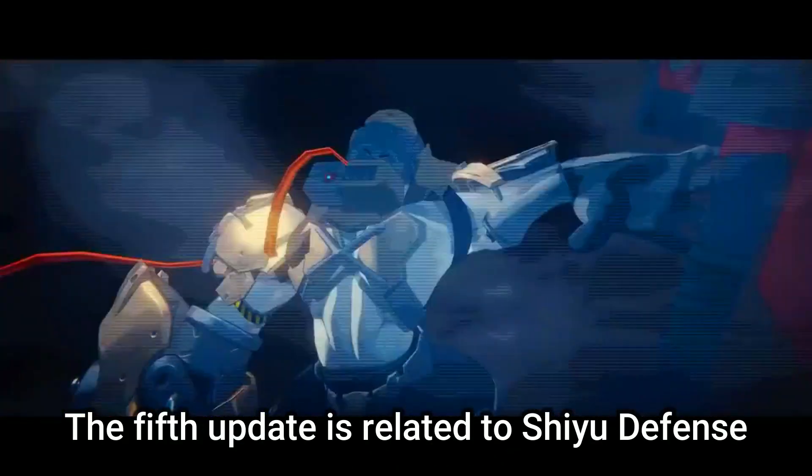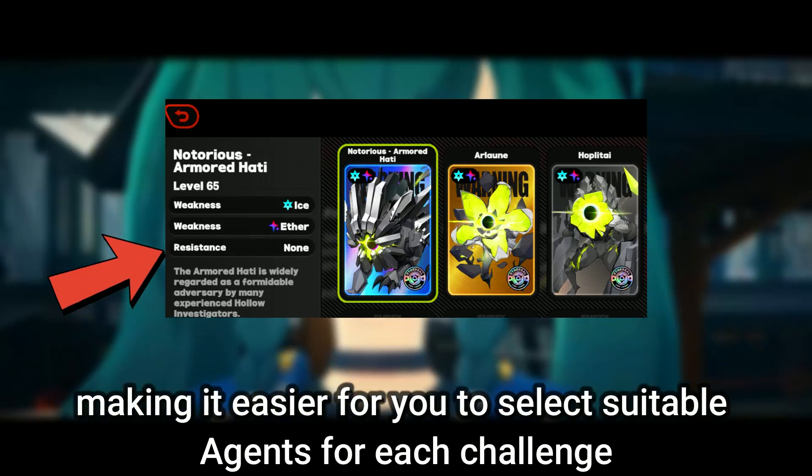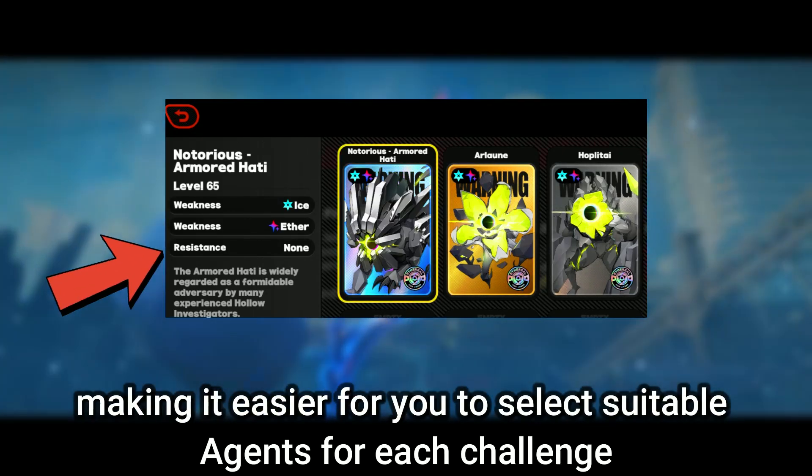The fifth update is related to Shiyu Defense, as they have improved the display of enemies' attribute resistances, making it easier for you to select suitable agents for each challenge.